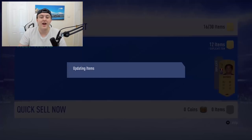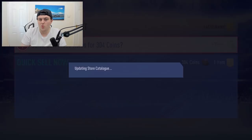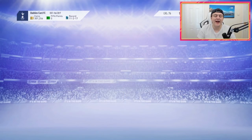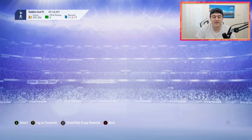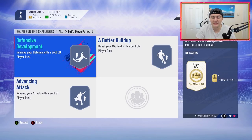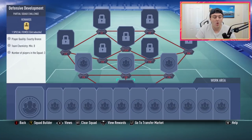Instead of a ones to watch card in a pack, you might get a ones to watch player pick. The main reason I say that is if we look at some of these SBCs — for example, the Defensive Development SBC — with completing this SBC, you actually get a gold player pick. You need a bronze centre-back partnership, and I'm going to go ahead and submit that and get a 75 to 80 rated player pick, max 80 rated overall centre-back.